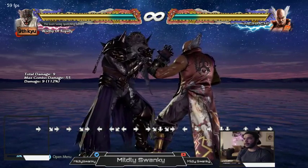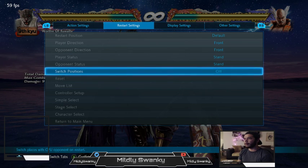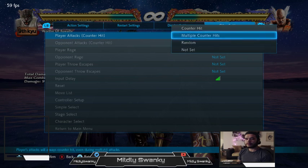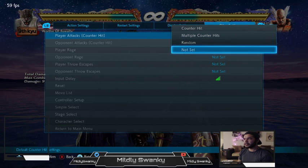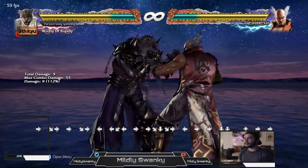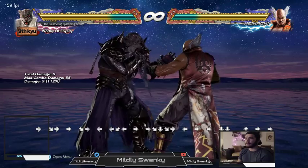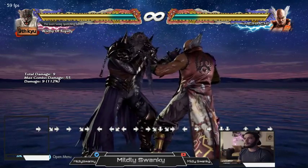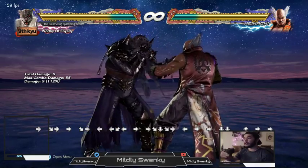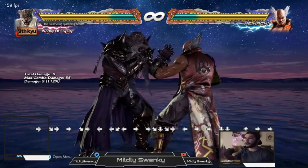The only way Tekken really shows combos is in the move list, and those are janky combos that don't actually teach you much. There's definitely some way Tekken could explain how their combo system works — at least enough to give you the information to look through a move list and be like, okay, here's what a launch is for this character, here's what the screw is, and here's what I can use for filler.